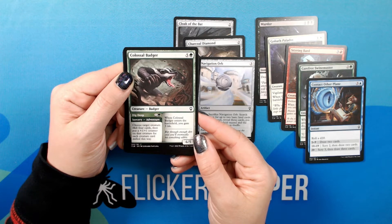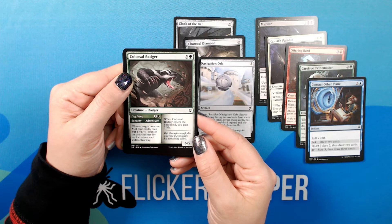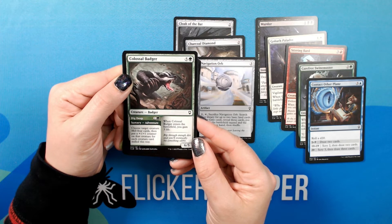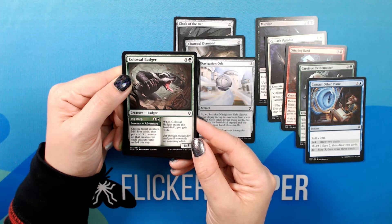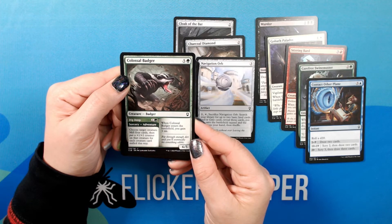Colossal Badger. Five Green. 6/5 Creature — Badger. Common. With adventure: Dig Deep — one Green, Sorcery adventure. Choose target creature, mill four cards, then put a +1/+1 counter on that creature for each creature card milled this way. When Colossal Badger enters the battlefield, you gain three life. Flavor text: 'Rip through enough dirt and you'll eventually hit something edible.'